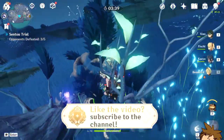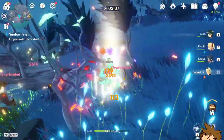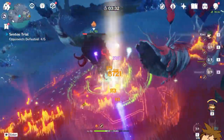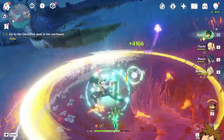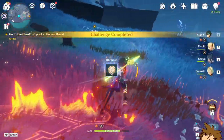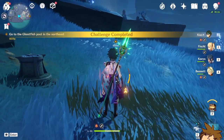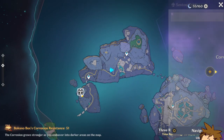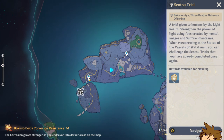If you find yourself having trouble going against these guys, they might have a buff on them. If you're not leveled high enough you're going to struggle a bit more. But as you guys can see, you got 10 sigils just for fighting that one encounter, and there's a bunch of these around the map.